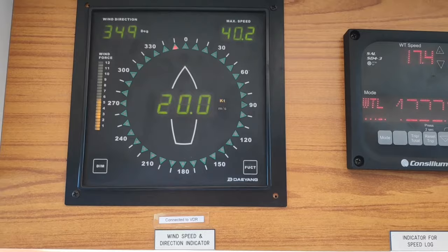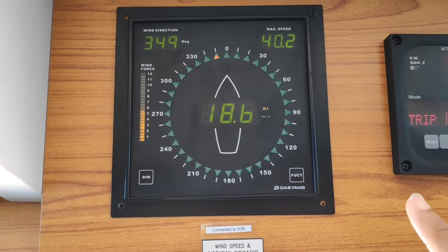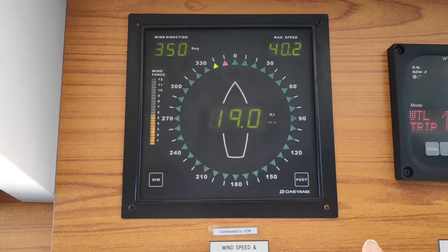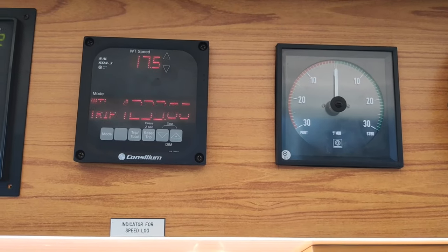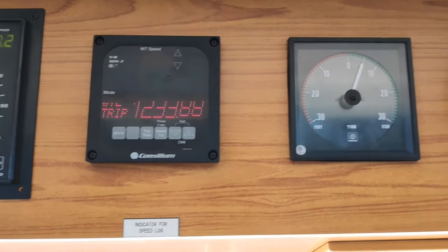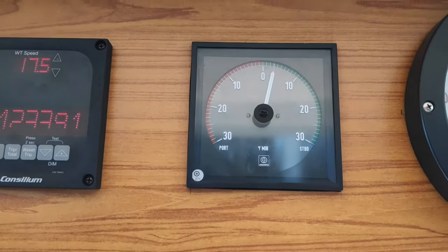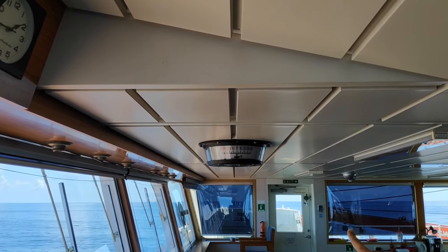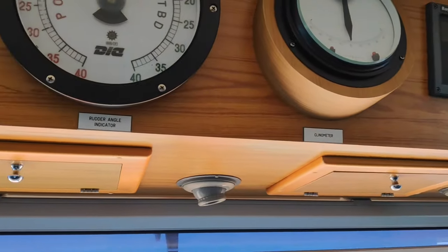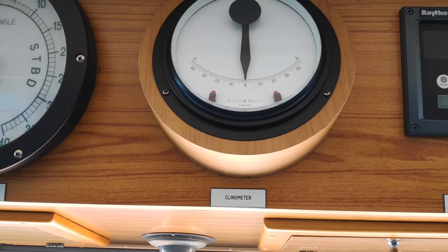This is the wind indicator — we can see the wind direction and wind speed. Now you see the red color lights around 0 to 3 — size 0 — that means from the port bow. Now we have 90 knots relative wind. This is the rate of turn indicator, showing how the ship is turning. This is the rudder angle indicator. We have one here and everywhere on the bridge — it's very important, also on the outside bridge wing. This is the clinometer, showing how the ship is listed.